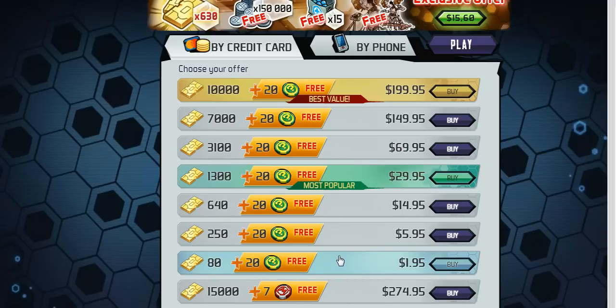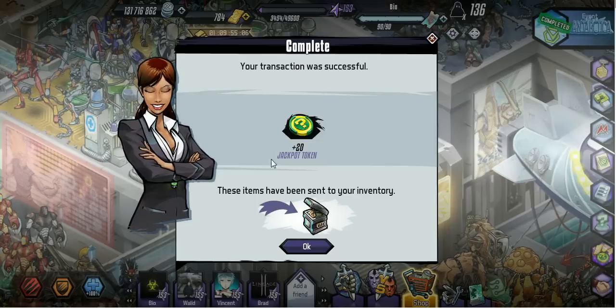What's going on guys, Bio here. So today they got a deal going on — any amount of gold you buy, you get 20 jackpot tokens. I was gonna buy the $5.95 one right here, but you only get 20. So I was thinking about buying three of the $1.95 gold ones. I'll lose a little bit of gold but I'll get 40 extra spins. So let's get into it.